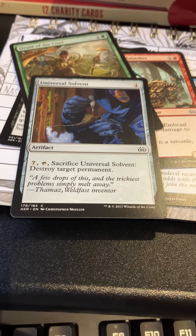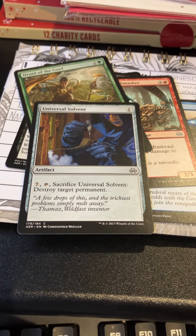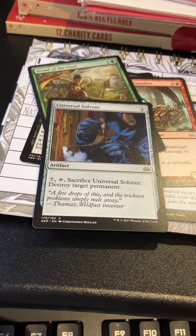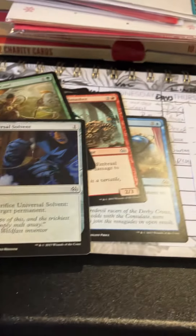Universal Solvent — one mana, seven mana to tap it and destroy a permanent. Removal was removal, and sometimes this was just what you had. I remember playing it — I've done that.